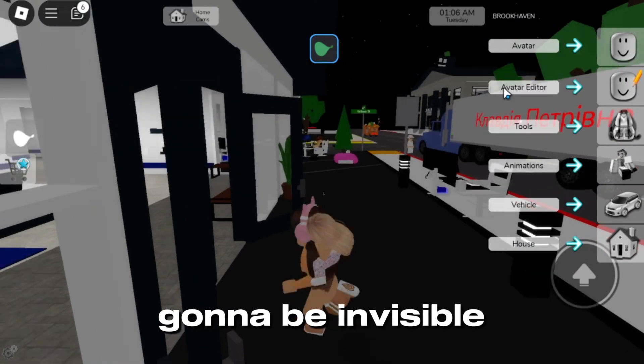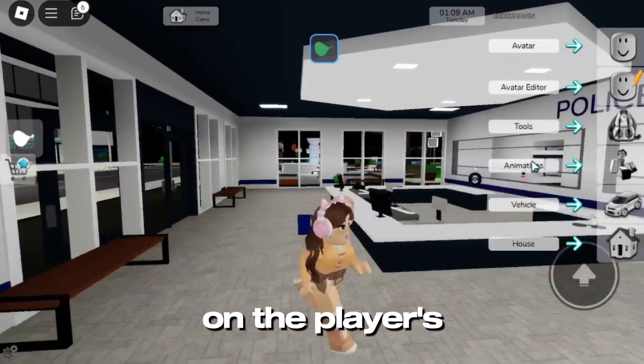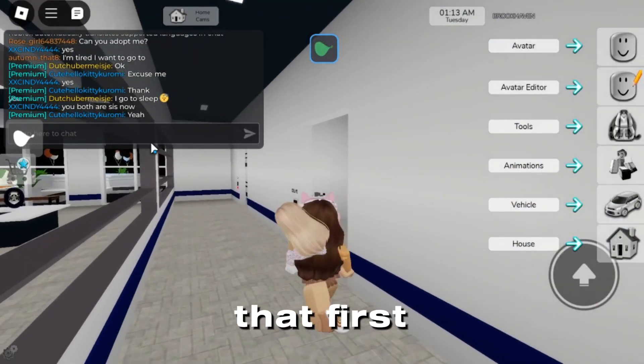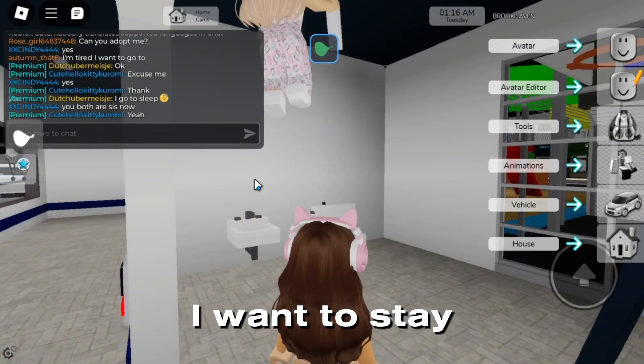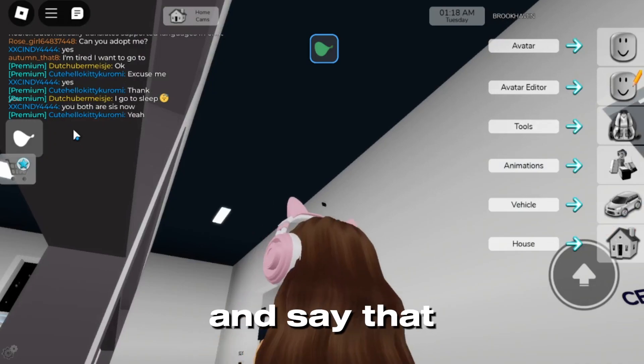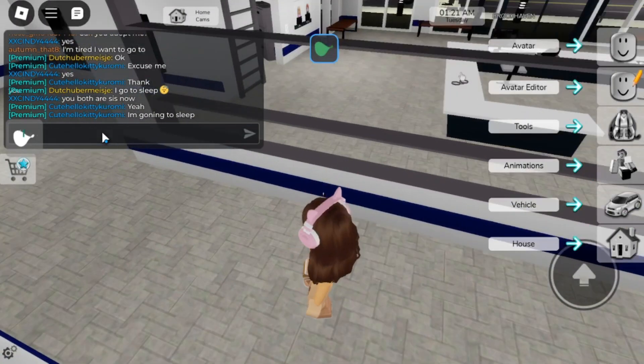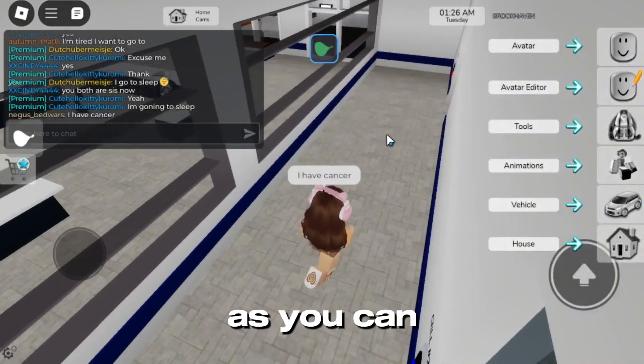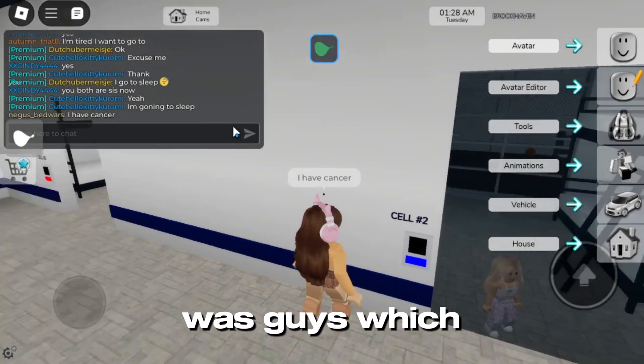With fake chat control, it's going to be invisible, and you'll be standing on a player. You can say whatever you want — let's say I want to say 'cheese' to this person over here. As you can see, it worked, which is very funny.